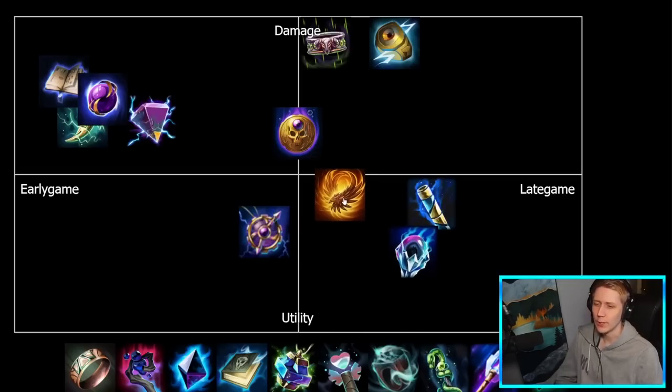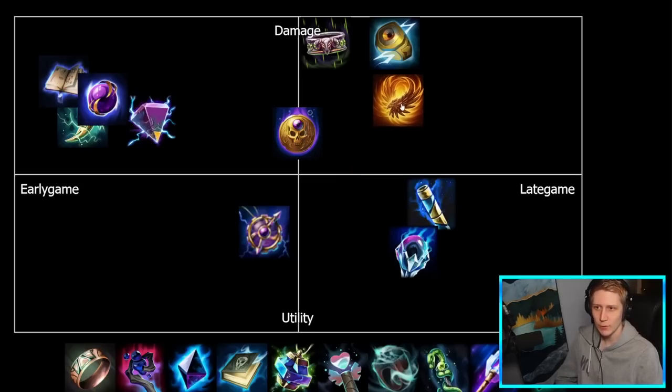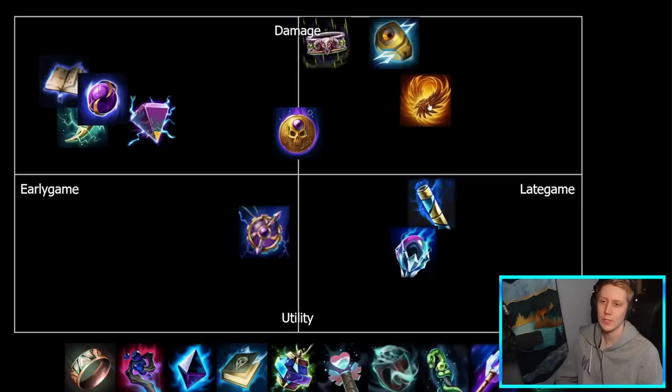Griffin Wing Earrings can be built cross-class — any kind of ADC can build this item. It is mostly damage focused, coming with attack speed and power. That effect allowing you to hit basic attacks a little more easily, especially at range, does have some utility to it. In terms of early to late game, it's generally built a bit later — you want to get your core stats online first, like power, attack speed, and pen, and then get this to consistently land basics in teamfights.